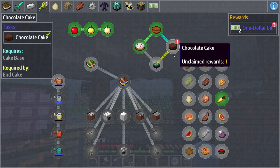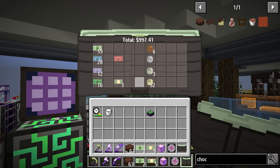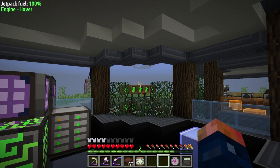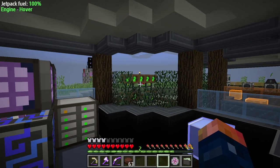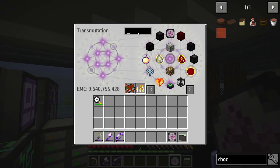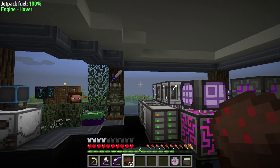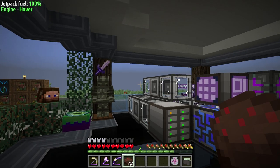Let's go ahead and claim that, and then we can claim the end cake and claim our rewards. We now officially have more than $1,000, which is awesome. And then we open the chest and get some infinity capacity, which is fine because we've already made those. Back to the cake — I'm just going to keep a stack of that on me. This thing does like 13 saturation. Really good saturation and really good on the hunger filling. Awesome.